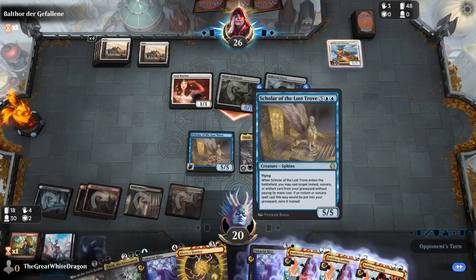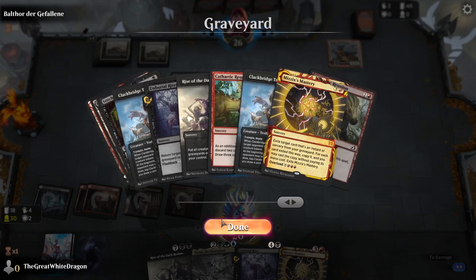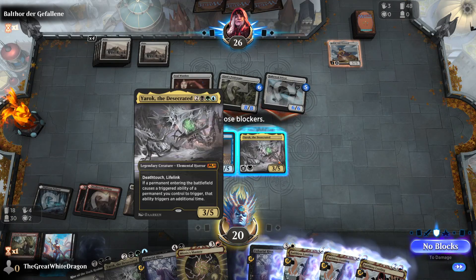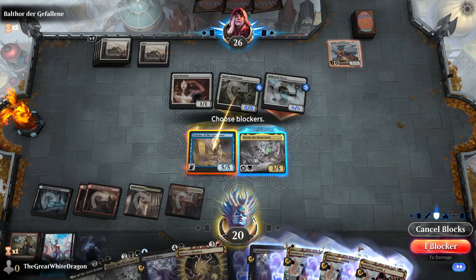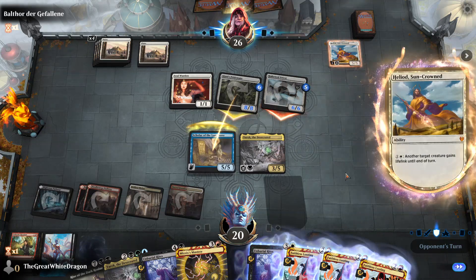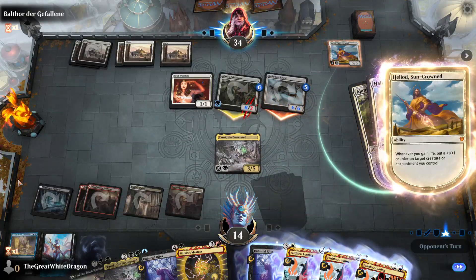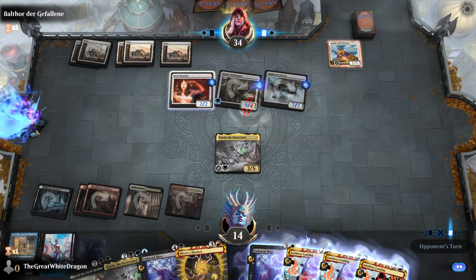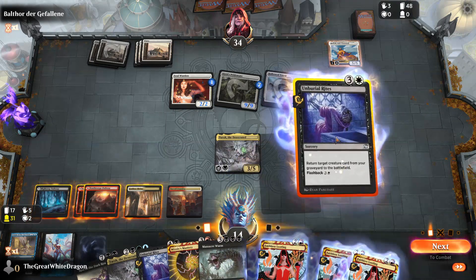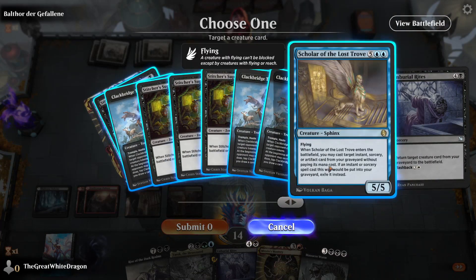We seriously don't have a Scholar of the Lost Trove yet again — seems a little uptight. Wait, if I lose this — actually this is perfection. I could have done this previously. Why didn't I do another one? I'm an idiot. Against a single soul button this is fine, but against double soul button I definitely lose.